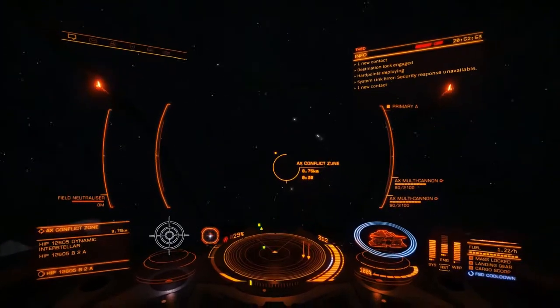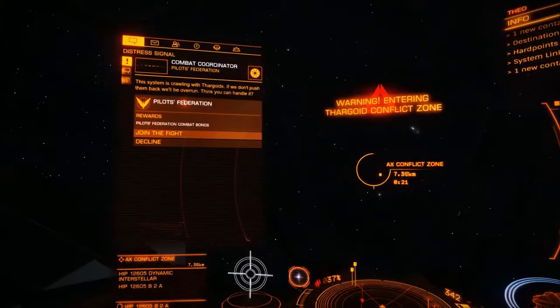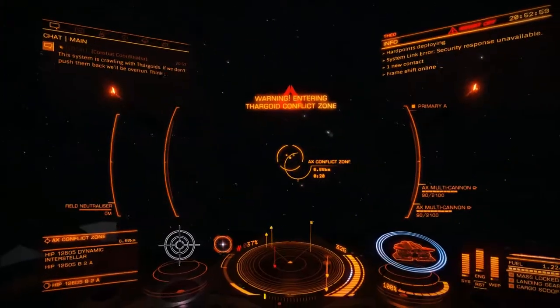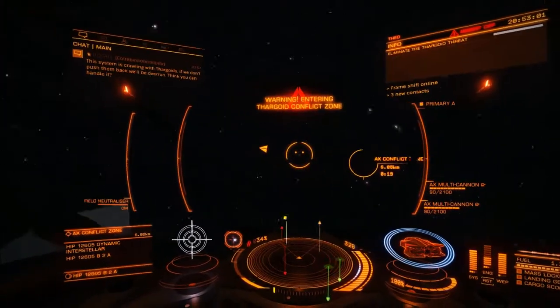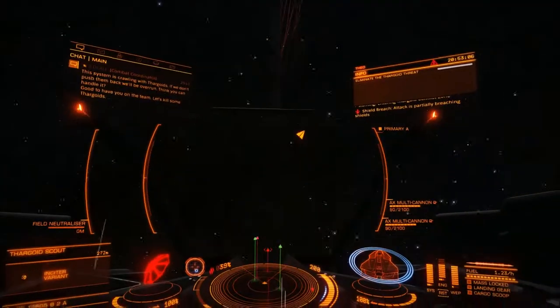Now that we're in the conflict zone, the first thing I like to do is get to the center so I can bring up that message. To do that I go into flight assist off, 100% throttle.